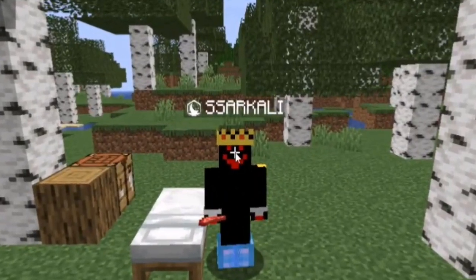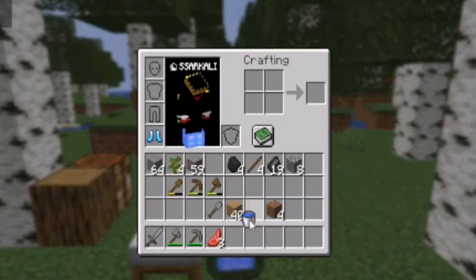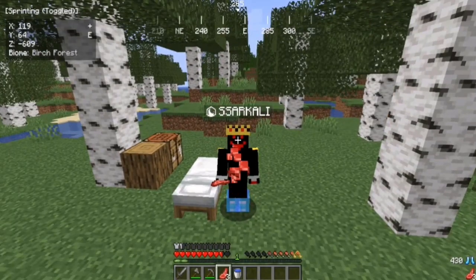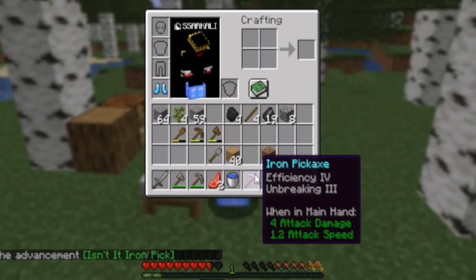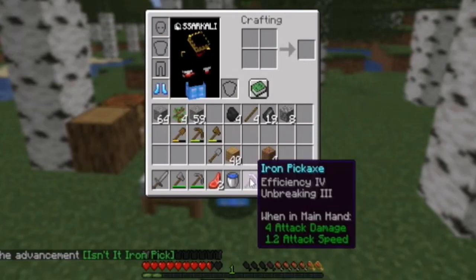Here we go — we got a water bucket. This is pretty nice, we literally need a water bucket. And we got an iron pickaxe with Efficiency 4 and Unbreaking 3.